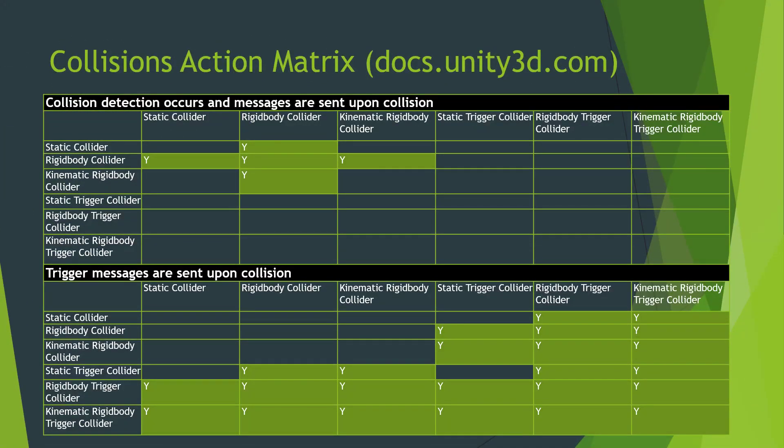Lastly, I wanted to talk about the collision action matrix, which is on docs.unity3d.com. This tells you what kind of colliders can interact with other triggers or colliders. A rigid body collider can interact with a static collider, another rigid body, or kinematic rigid body collider. But a static collider will not trigger a collision with another static collider — they're not meant to. This is something I'd always reference if you want to see what triggers a trigger and what can cause a collision.